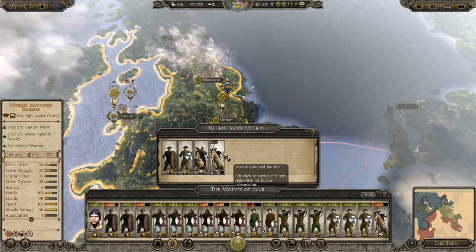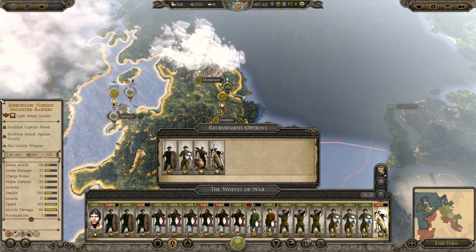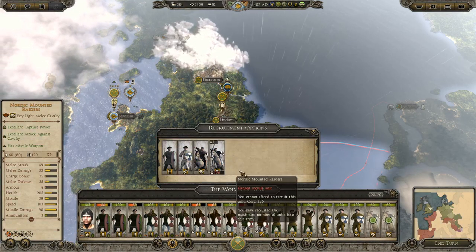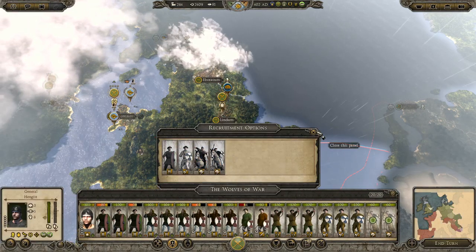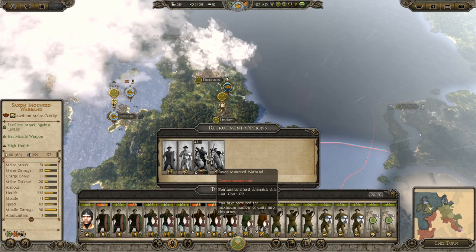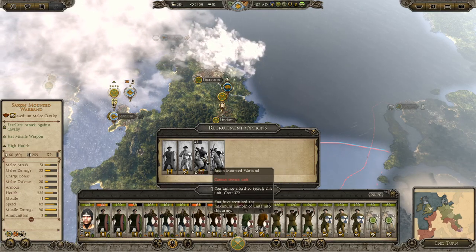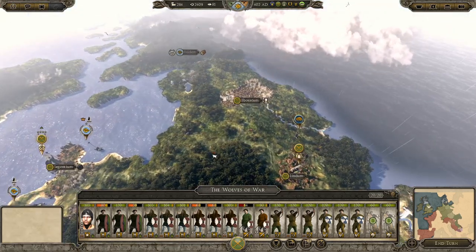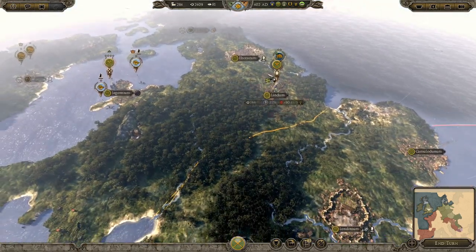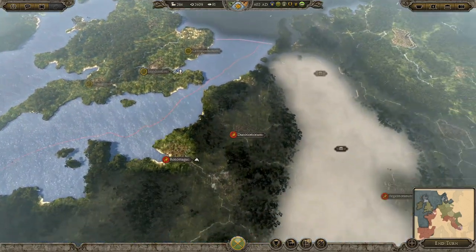Nordic Mounted Raiders - I'm going to get rid of this one and put in these two. That'll save on upkeep. Mounted Warband are pretty good - medium melee. The cavalry is just there to mop up stuff in the back. Until I get Lancers, which can actually do some decent fighting, I'm not too worried.